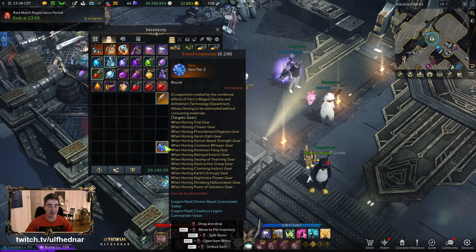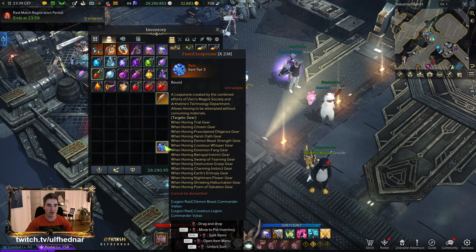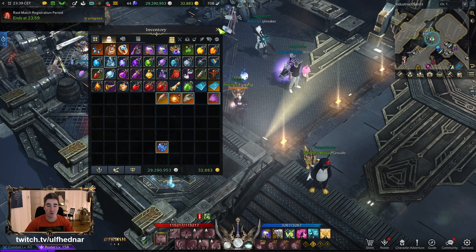I know all of you are super stoked about getting these every single reset and getting your free hones, but hear me out on this. Some of you have statics for raiding — I have one as well — and in our static we have decided to focus on 1505 or 1510 item level, and I'll explain why.